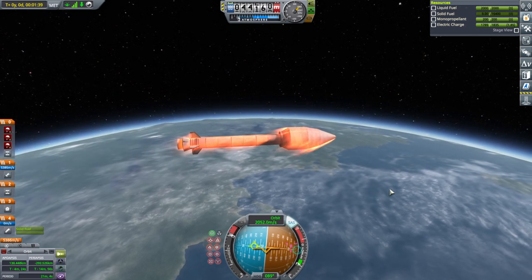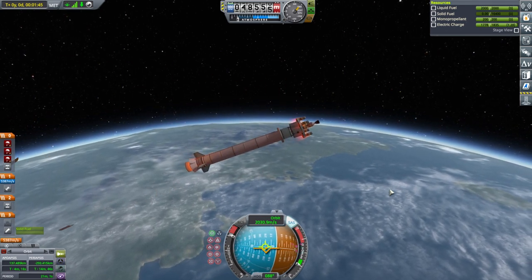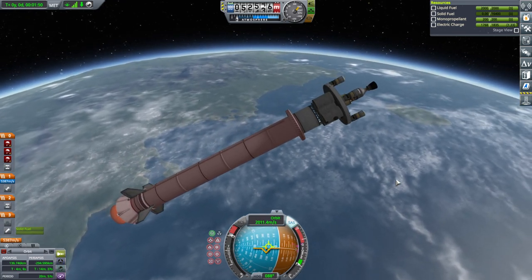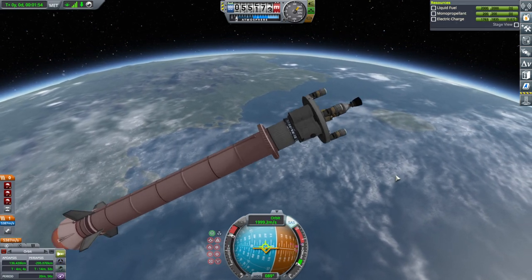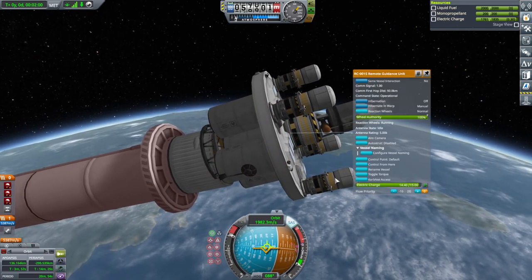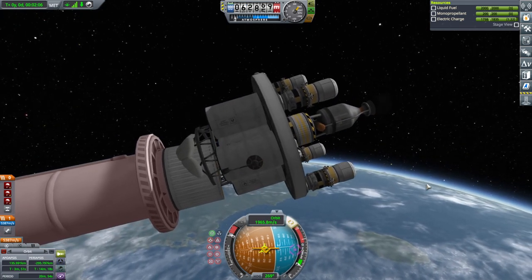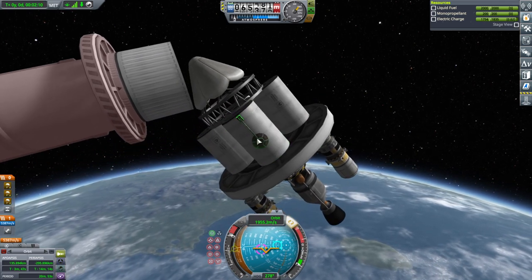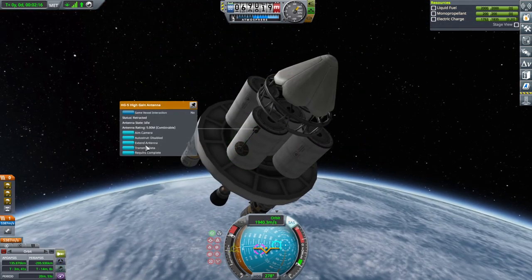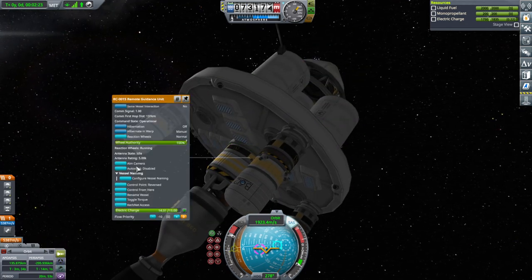We don't have too much extra to do to make orbit. Fairings. We have to decouple and then sort of spin around too. Decoupling. Control point reversed. Make sure that we have comms. We have a lot of controllers though - I should have had some way of replenishing electric charge. But hibernate and warp for everything.